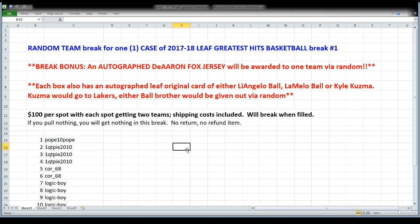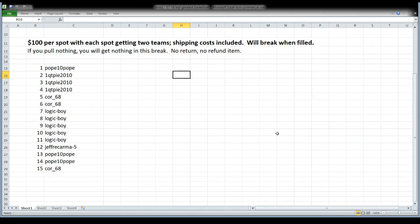On to tonight — what we're opening is a random team break for our case of 2017-18 Leaf Greatest Hits Basketball. This is the first case that this week broke, came out four, five, six weeks ago. As a break bonus, I'm throwing in an autographed De'Aaron Fox jersey, awarded to one team using random. Each box also has a Leaf original card that will be autographed — according to Leaf, it'll be either LiAngelo Ball, LaMelo Ball, or Kyle Kuzma. If we pull Kuzma it goes to the Lakers; if it's either Ball brother, we give it out by way of random.